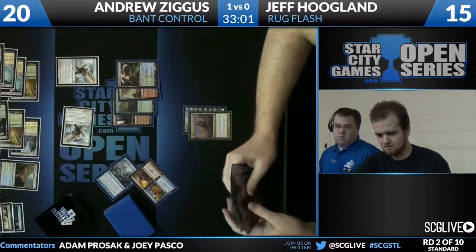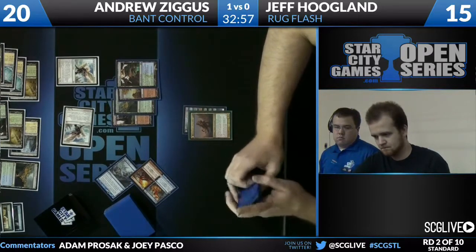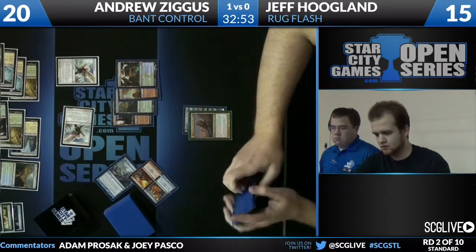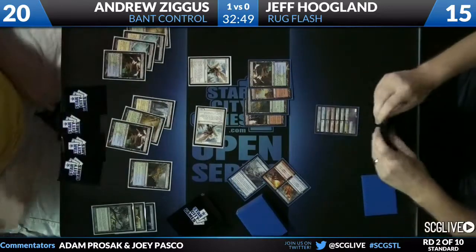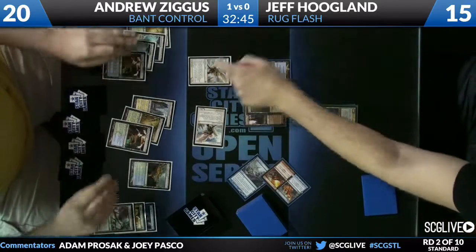Things are still not looking remotely good for Jeff. You can see it on his face — he's looking for a way out and not finding one. You're not in good shape when your opponent is casting Ranger's Path while you're waiting for your fourth land.